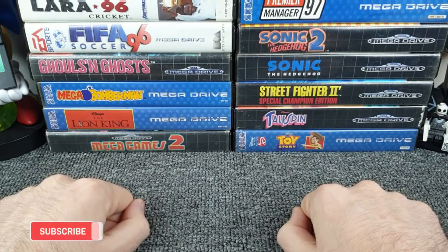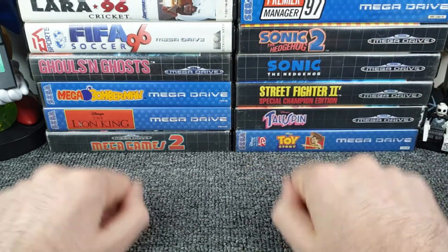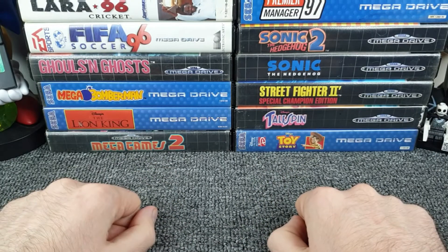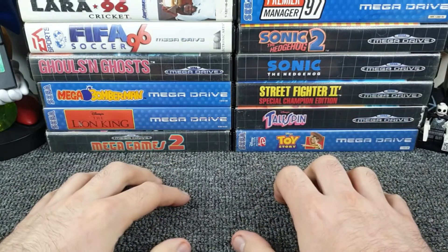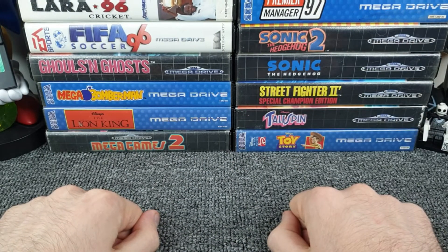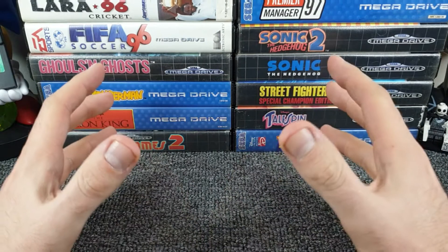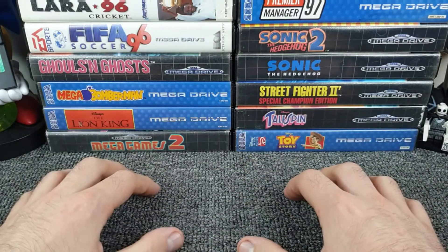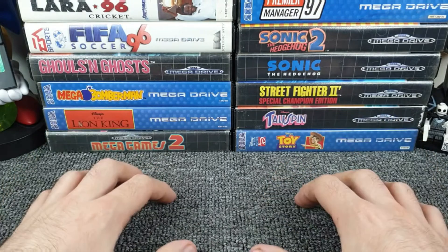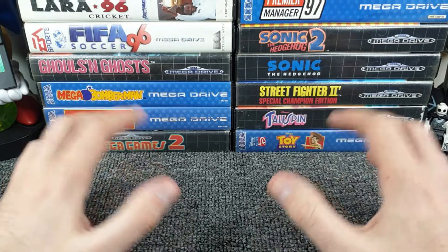Hello all and welcome to another episode of Three Random Packs — this is season three, episode seven. In case you're new to it, here's how it works: next to me is a box of trading cards and stickers, all different, no two the same. I pull one out at a time at random, analyze the pack to see what's on offer, check for anything rare or common, then open the pack and have a look at the cards.